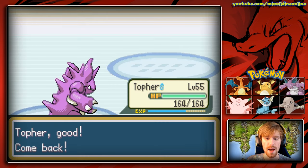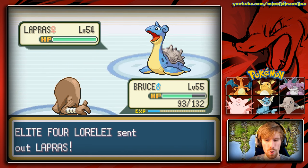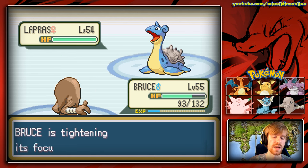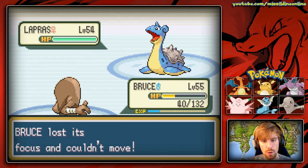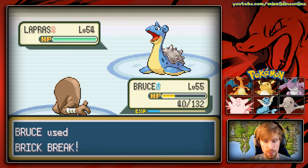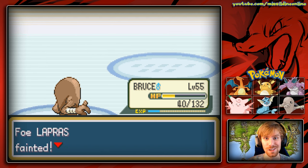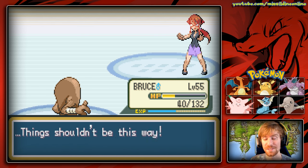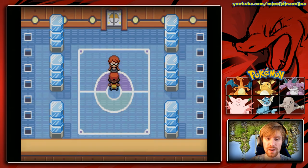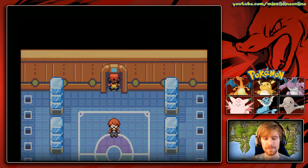Next is Lapras — we switch to Bruce and hope Lapras won't attack on the switch turn so we can land Focus Punch. It hits us with Body Slam — should have known — but that doesn't do much damage to us. We use Brick Break instead, which takes Lapras down to about half. Then we get a critical hit — Lapras goes down! We defeated Lorelei and it went incredibly smoothly. We earn 10,800 Pokedollars thanks to the Amulet Coin.